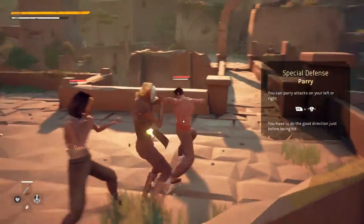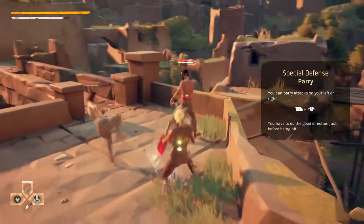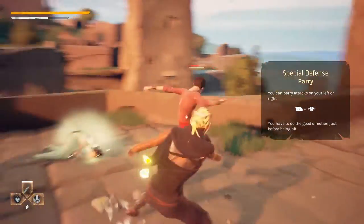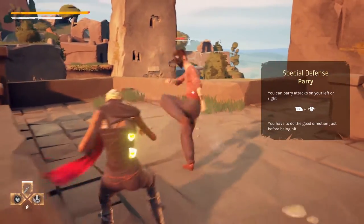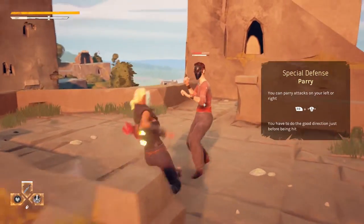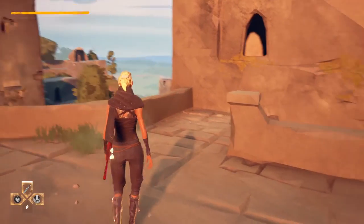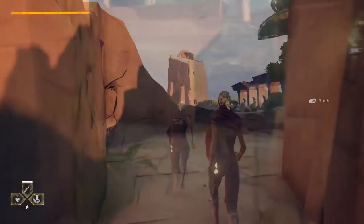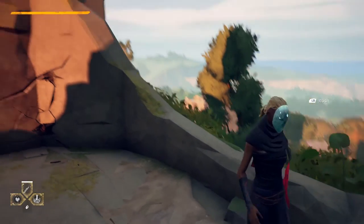Here we see the special defense of that character. In Absolver, every player can choose a combat style, and each style has a different special ability. This combat style has the parry ability. The character is able to parry attacks if done in the right timing, which I kind of messed up here — but we'll see it a bit later on.